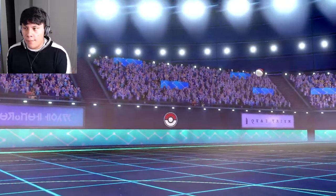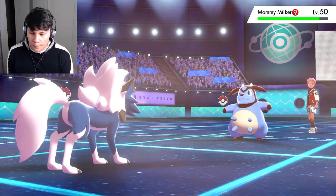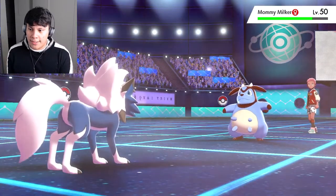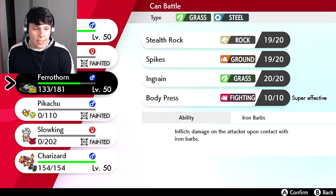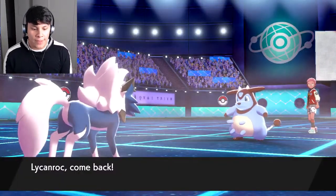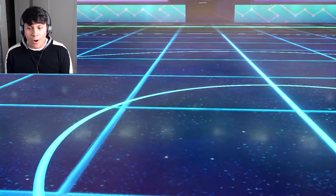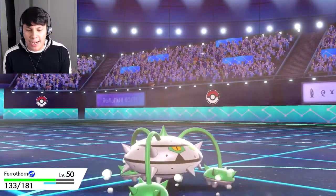A Miltank — or Mommy Milker — another shiny Pokémon, that's pretty cool! Ferrothorn hasn't gone down yet so Ferrothorn it is. We're going to set up the other Spikes layer and then sweep with Charizard. There you go — and we're running Body Press so this Miltank is not going to appreciate any of this.